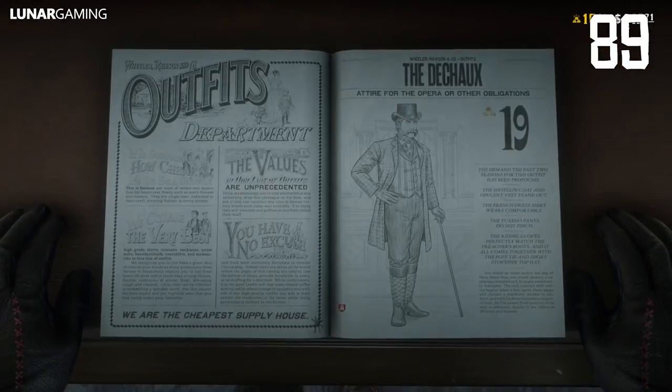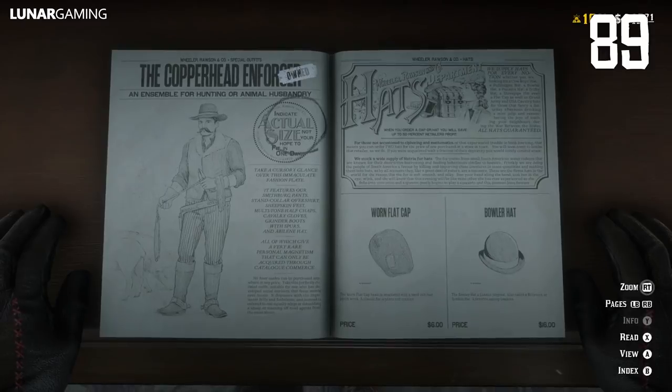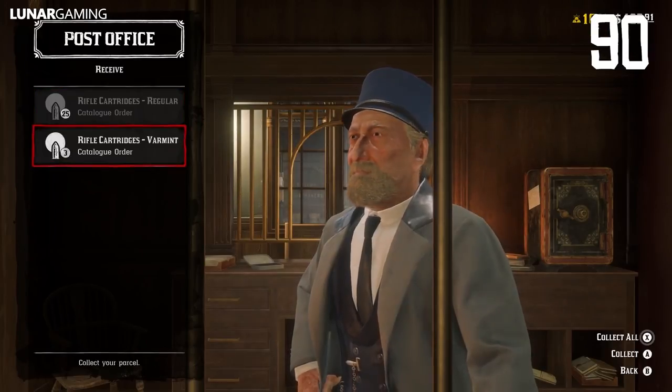Purchasing outfits at the store doesn't unlock the individual items, so consider buying the items separately that make up the outfit, so you can get both at the same time instead of having to buy them individually. Items bought in your free roam catalogue will be delivered to your camp or any post office instantly.